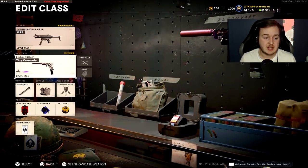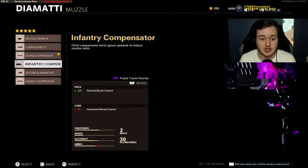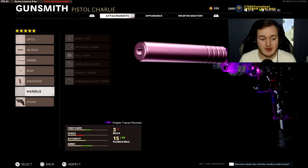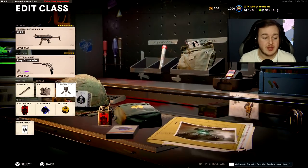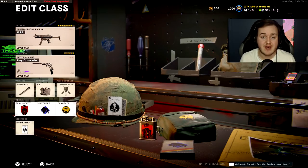For the secondary: Sound Suppressor, Task Force Barrel, 5MW Laser, 30-round Fast Mag, Dual Wield, Stim Shot, C4, Trophy System, with Flak Jacket, Scavenger, and Spycraft. Now into our fifth class setup.